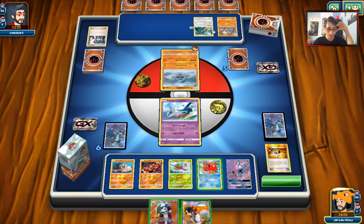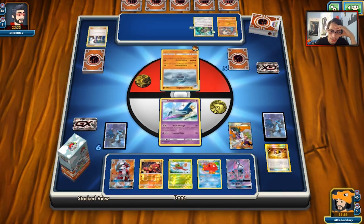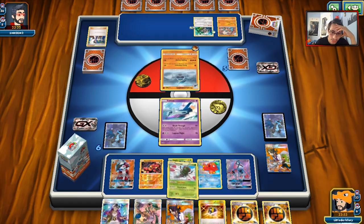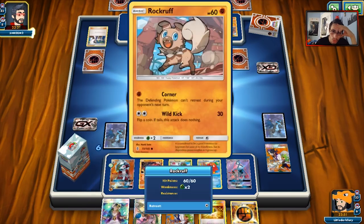I could Octillery, but if I draw a bunch of stuff and don't get DCE... that's a little unfortunate. We can put an energy on Lycanroc and pass. Next turn we could potentially Guzma a Dangerous Rogue kill on a Lycanroc if he puts one down. That kind of sucks though — we didn't get the DCE, and I only had two. We do have Mallow in our hand, so next turn we are confirmed to get it.